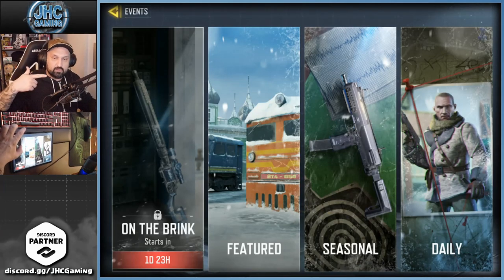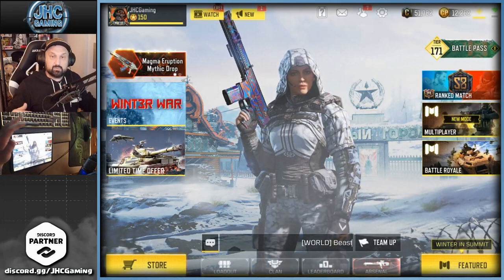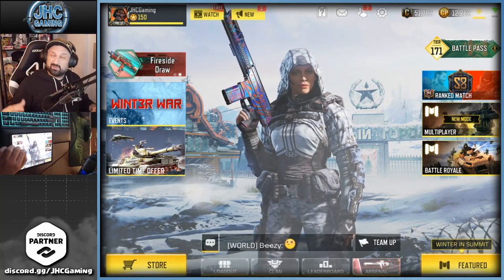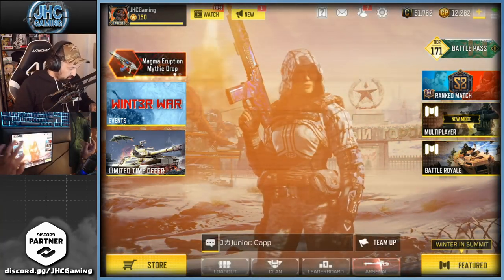That event will start Thursday night, in two days as I'm recording this. It's in the featured events on the left — it says On the Brink will start in about two days. We don't know much about that event yet, but usually there's a leaderboard, and if you get in the top 5% or top 1% you earn extra rewards — sometimes weapon skins, sometimes soldier skins.